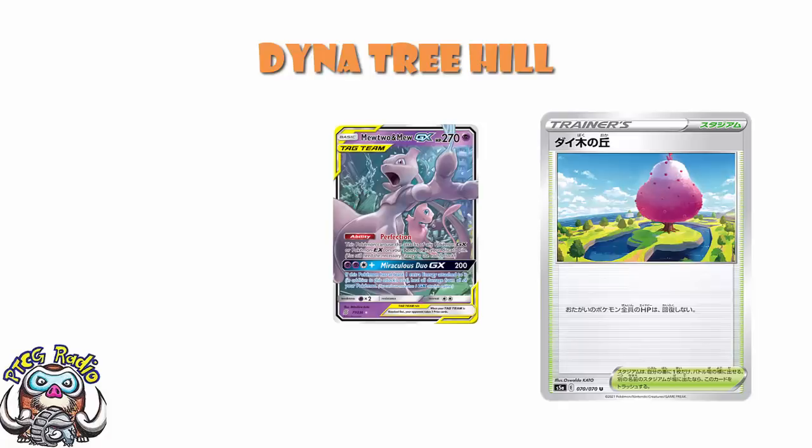Mewtwo and Mew has an attack. Most people forget about it most of the time because it's only one attack and it's a GX attack. Mewtwo and Mew is generally played so they can use Perfection to copy attacks of EXs and GXs in the discard pile or in play. But it does have Miraculous Duo GX, a GX attack that does 200 damage. And if you've got extra energy on, you heal all damage from all of your Pokemon. A lot of the time when you use Miraculous Duo, you win the game, because you play it in such a way that it gets rid of a lot of damage — your opponent hasn't been getting one-hit KOs — and a lot of the time that is enough to win.